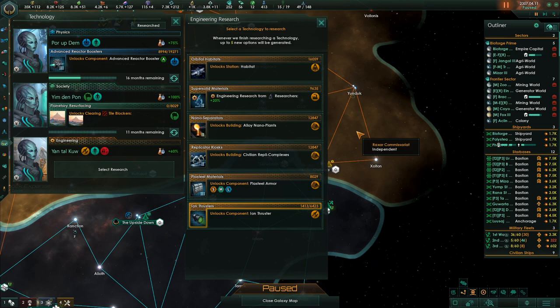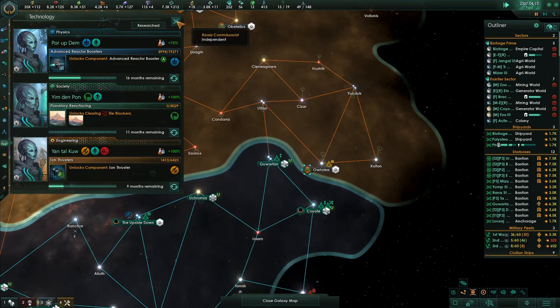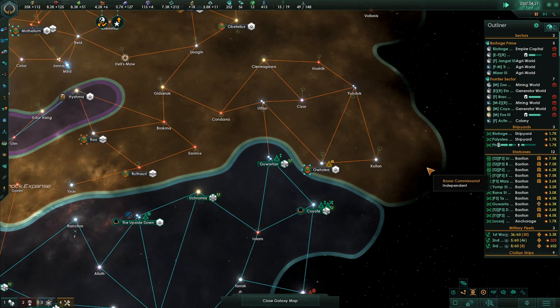Engineering research — very cheap. Oh, it unlocks steel armor. Oh, an ion thruster — let's grab that, it's cheap. By cheap I mean quick to research, which is always a good thing. Get some of this cheaper stuff knocked out.